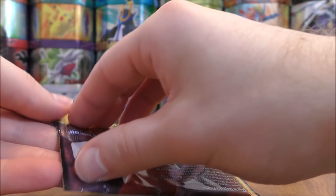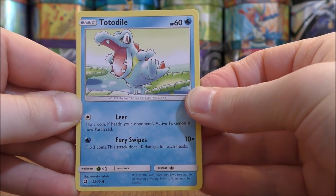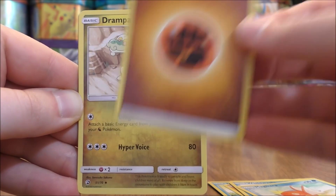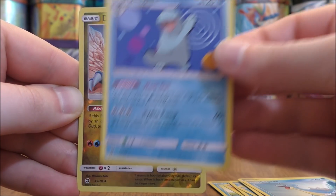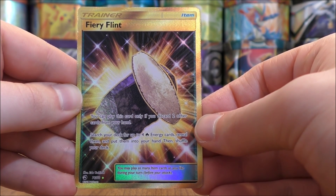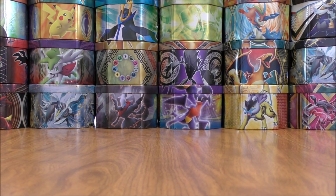Salamence pack now. Totodile starts the pack — my favorite basic starter of all time. Trapinch, Feebas, Wishiwashi, Magikarp, Fighting-type Energy, Drampa, Lapras. Reverse holo after Quagsire would be a Druddigon — that is an uncommon. And the final card would be a Fiery Flint, and this is a secret rare trainer. I do not believe I've pulled this card from a pack before. So as a collector, that is the goal — to pull all of the secret rares and ultra rares from an expansion from packs. That is an excellent pull right there.